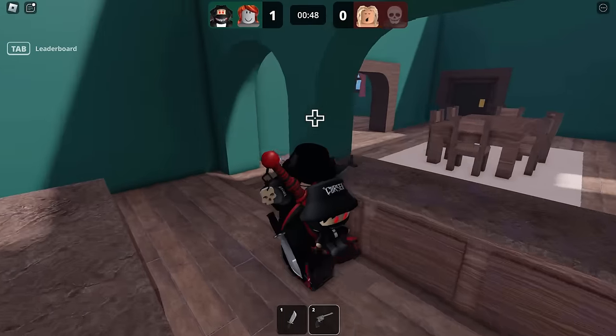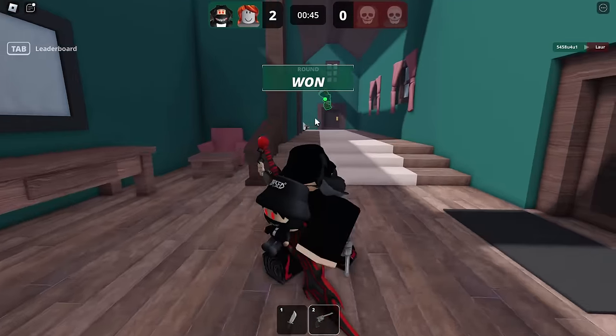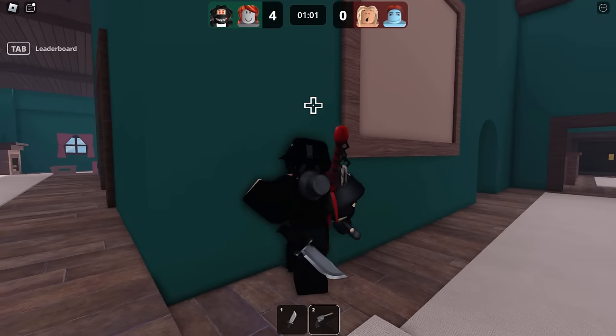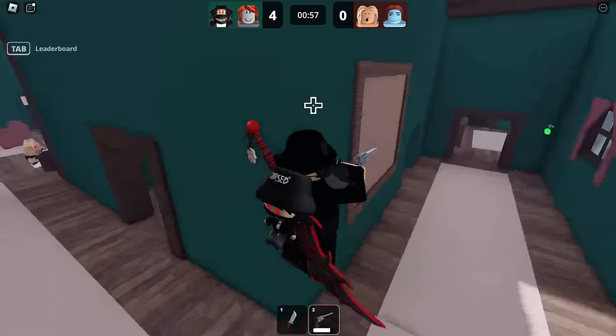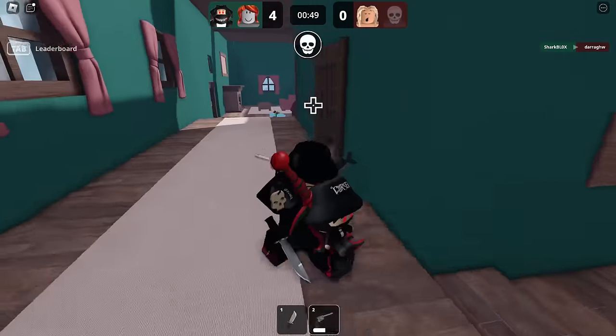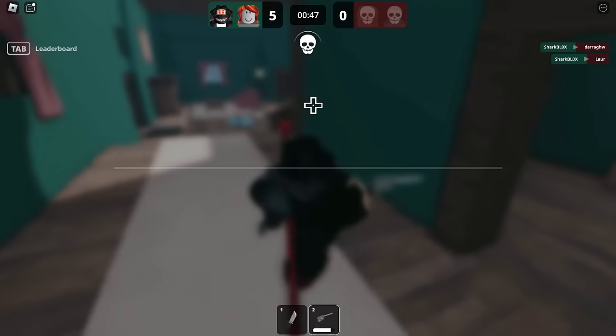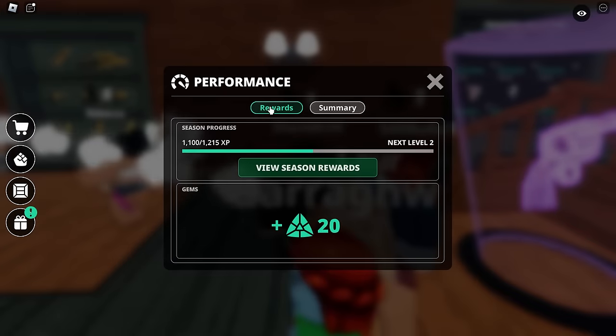If you've never played this before, how it works is you need to win five rounds, and then basically it's over and you win the entire thing. I think I'm going to get a cool kill here — I just went around the corner and tried to snipe these guys. I did just take him out, so there you go. I won that one, got two kills. Pretty good, not hard at all. That was the 2v2 win.